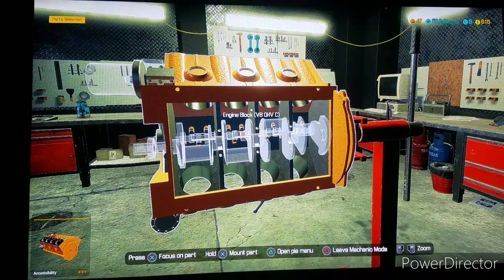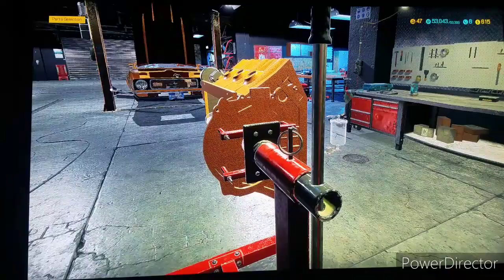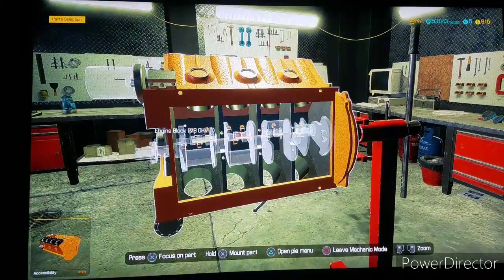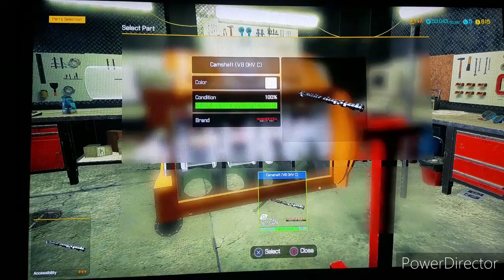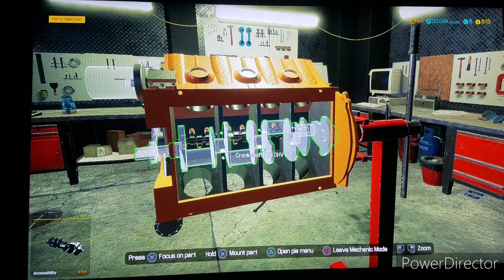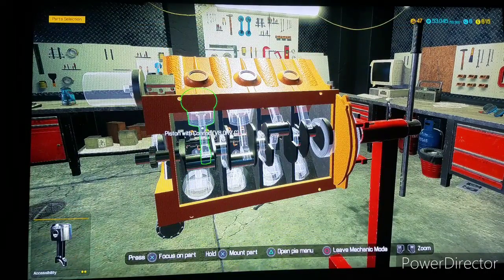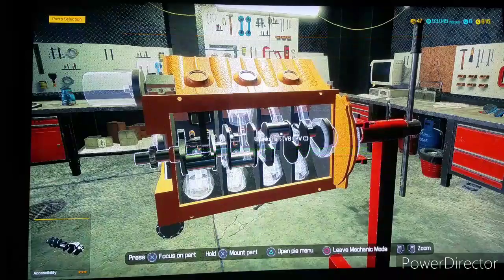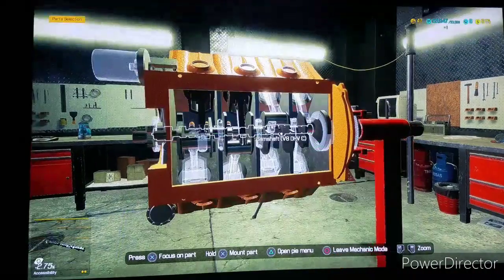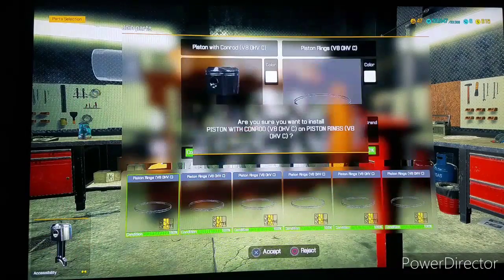Hey guys, welcome to another episode of Car Mechanic Simulator. We are working on the Ford Mustang over there. I'm just going to try to get this done as quick as possible. I'm not going to be talking much — I will talk, but not as much. Just so you guys can see how this goes together, even though you probably know how these go together.